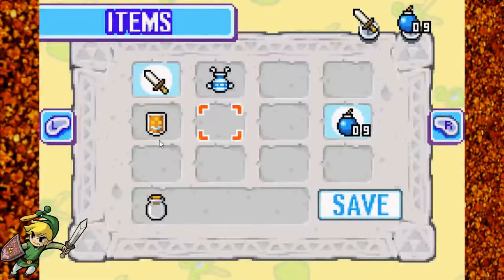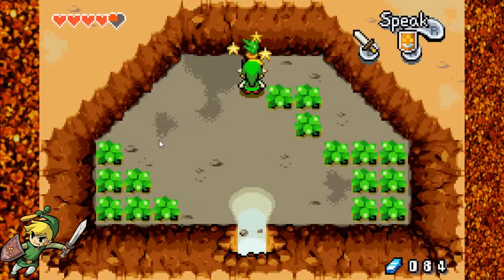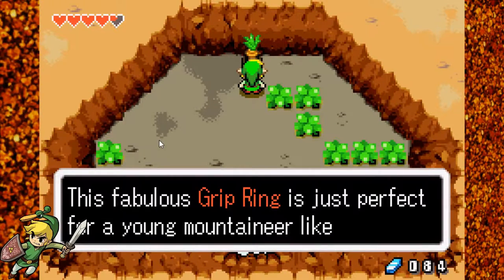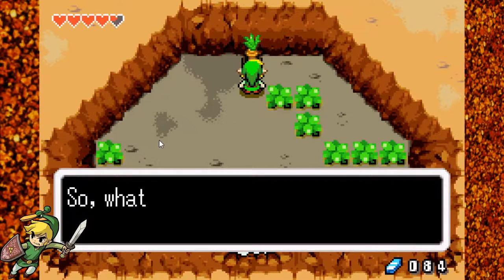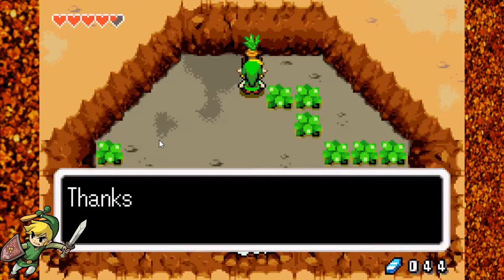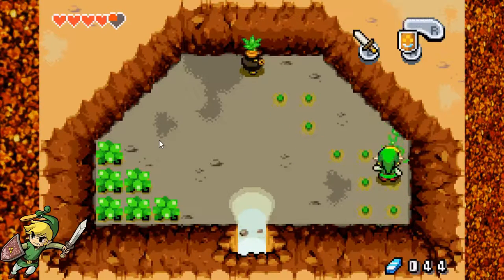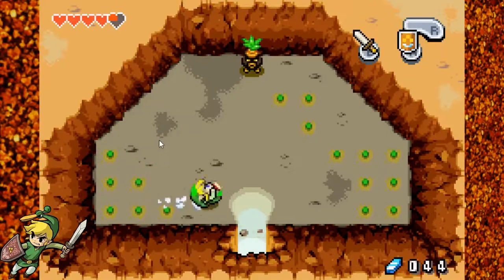So in here: 'The fabulous Grip Ring is just perfect for a young mountaineer like yourself. Climb in style for only 40 rupees. What a bargain.' Sure. You need this to progress up the mountain. Is there anything here useful for me? Just a bunch of bombs. Not really.